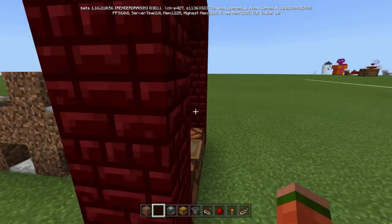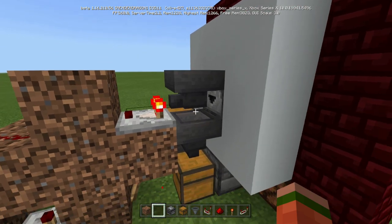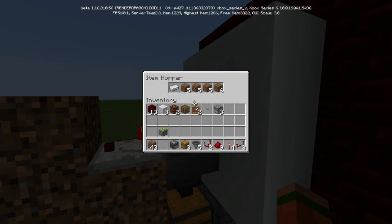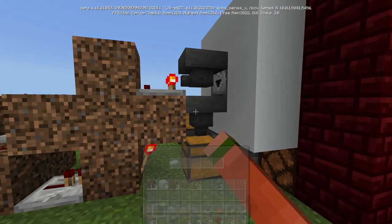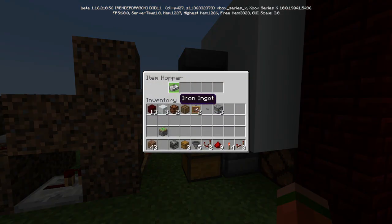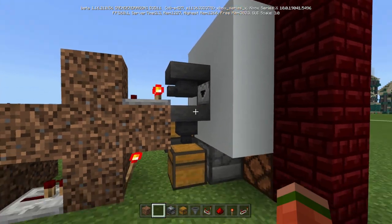You should only have two left since one was put in there — but I'm in creative so it doesn't go away. So now you'll have one in here and one in your chest — actually one there and one there.